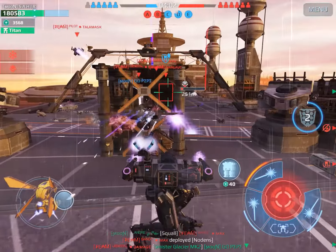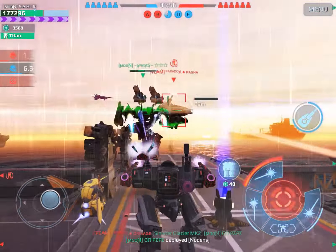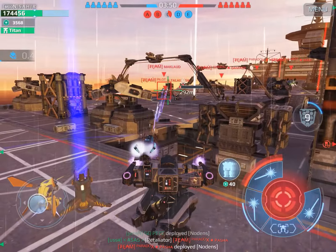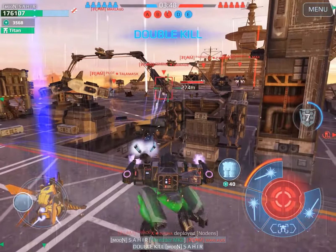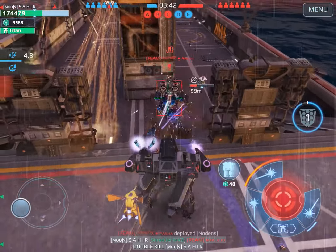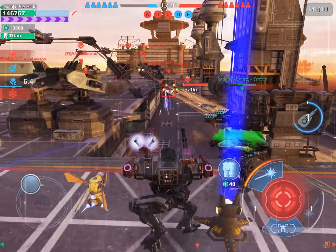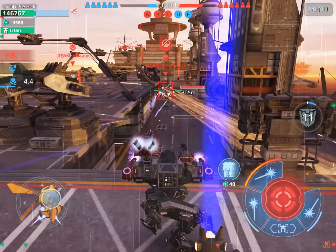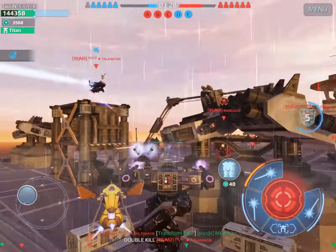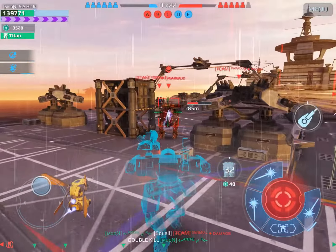I try to lock that Hawk but I couldn't. Now I try to get this Leech but he's leeching, so I'm just waiting for his ability to end. These guys never stop — Hawk, Scorpion, Shell, Hawk, Scorpion, Shell — and they're losing a lot of bots. We thought we'd do a last-minute push, but now they've dropped their Titans. They have two Nordens at the moment, and Nordens are not easy to take down when there are multiple of them.